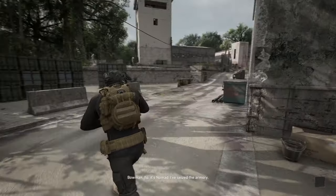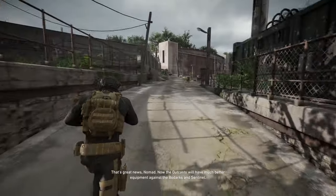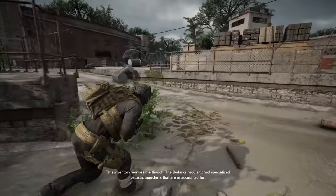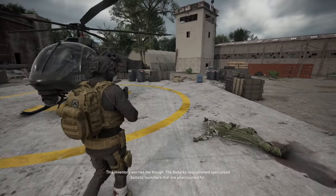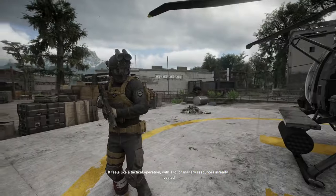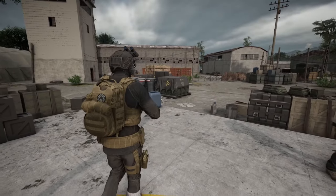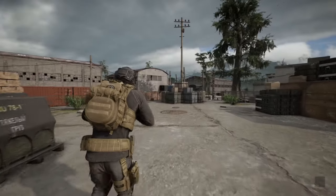All enemies terminated. We're good to go — the camp is ready for the Outcasts. Boom. Ito, it's Nomad — I've seized the armory. That's great news Nomad. Now the Outcasts will have much better equipment against the Bodark and Sentinel. My men will be able to drive them out of Aroa. This inventory worries me though — the Bodarks requisitioned specialized ballistic launchers that are unaccounted for. It feels like a tactical operation with a lot of military resources already invested. Whatever they're planning, I'll figure it out. I'll put a priority on investigating the inventory registers to locate where those launchers are — we can't let them slip under our radar. Copy, Nomad out.